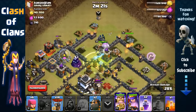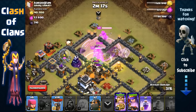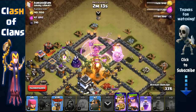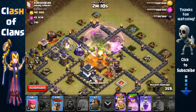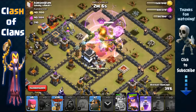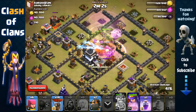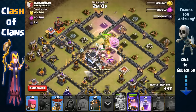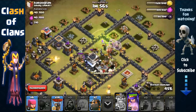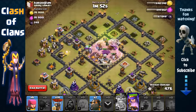We use the rage spell now. Clan castle activated — poison on the clan castle and Archer Queen. Our healers have gone to heal the Barbarian King, which sometimes happens, but that's fine — the healers are safe since the air defenses are far away. Our queen has removed another air defense and the king cleared the inner core defense. We have three haste spells from the clan castle donation.